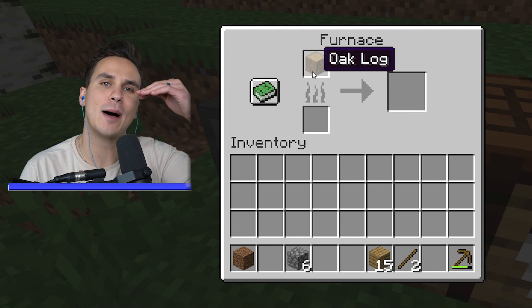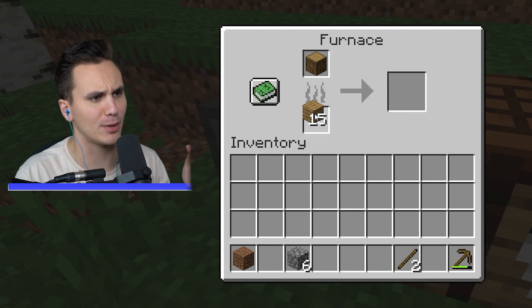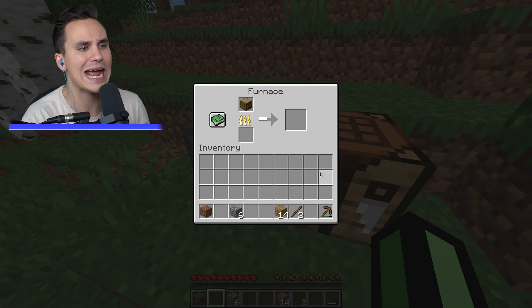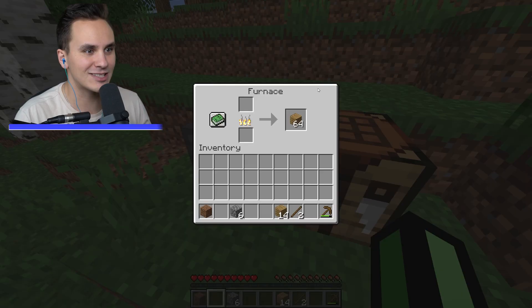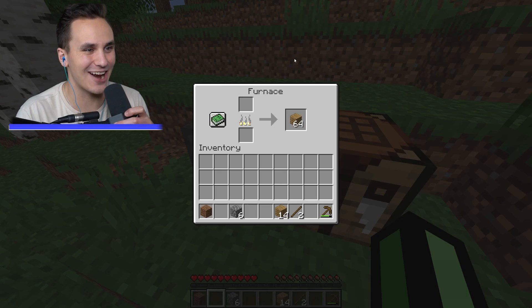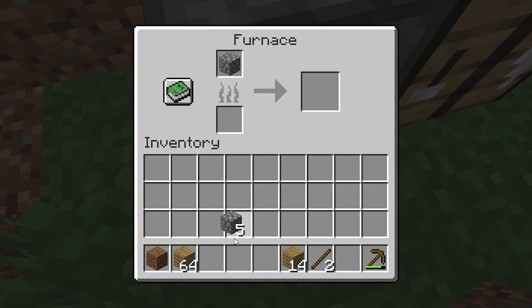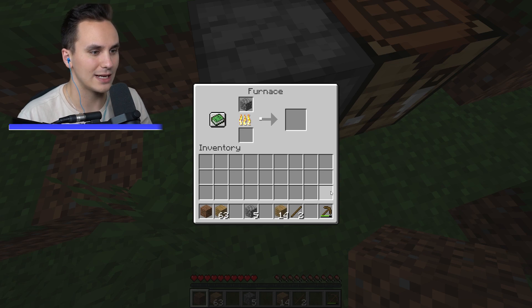I'm gonna drop an oak log on the top half of the furnace, and below that we'll drop an oak plank as fuel. Now watch what happens when we cook up this oak log — instantly we get ourselves 64 oak planks!